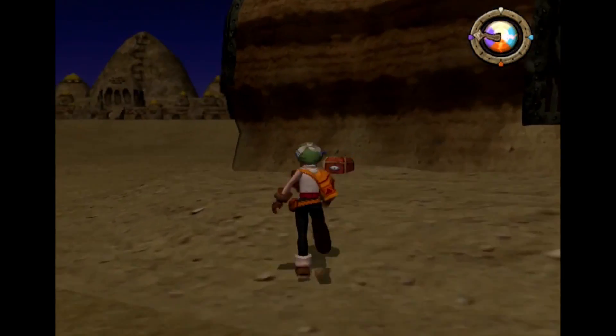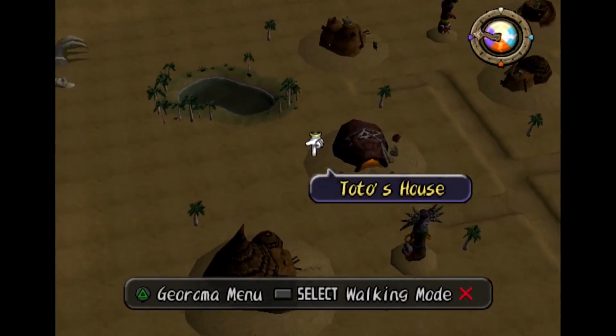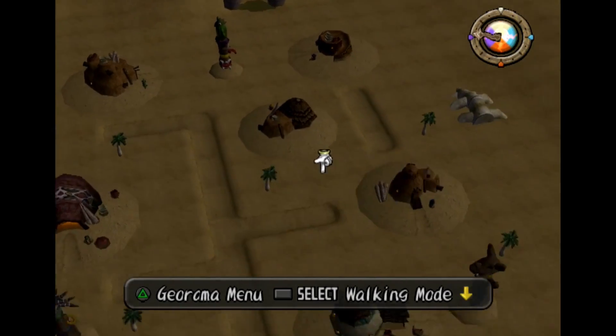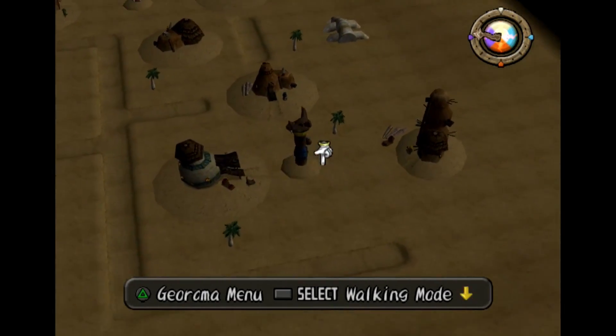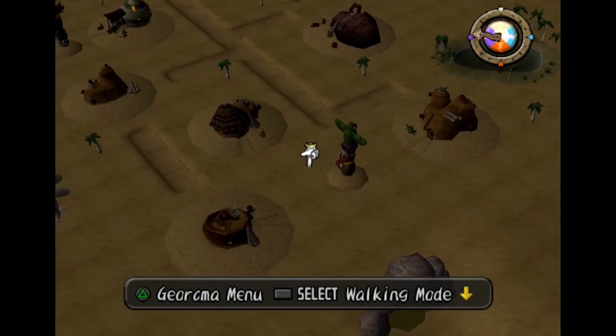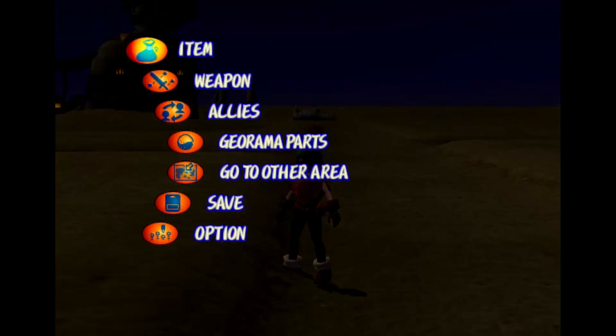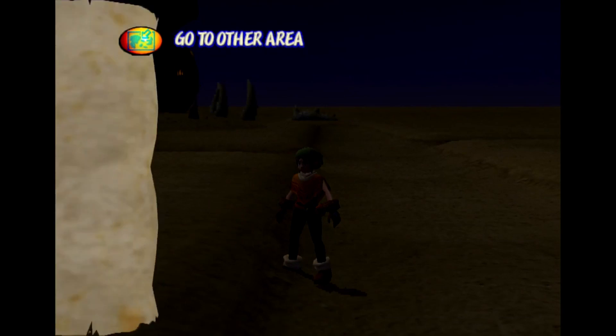Oh, there's a treasure chest up here — Stonebreaker. We're going to address something else in just a minute, not in Muskarlaka. I'm just checking to see if there are any more treasure chests, and I'm not seeing any, so let's go to Yellow Drops.